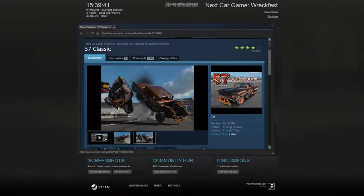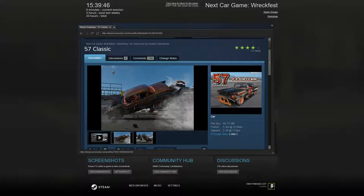Hello and welcome back, it's me again, Slideways Rush, and today I've brought you some more Wreckfest. On this one we're bringing out the 57 Classic. You go to the marketplace, then Workshop, go down to 57 Classic, subscribe, then go back, go to Mods and just install those mods, click OK and apply them.